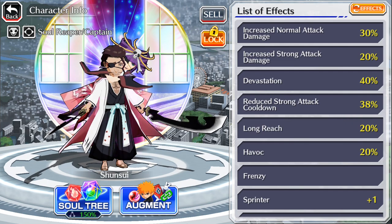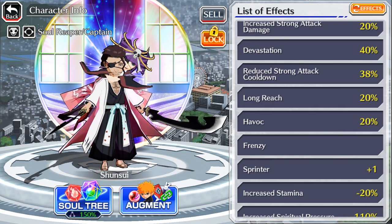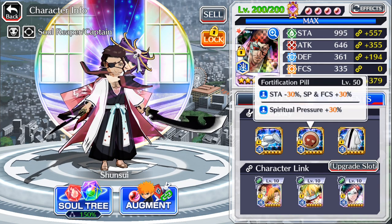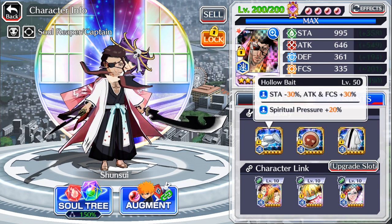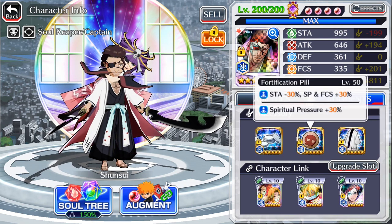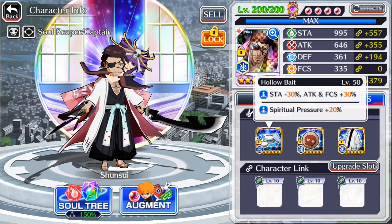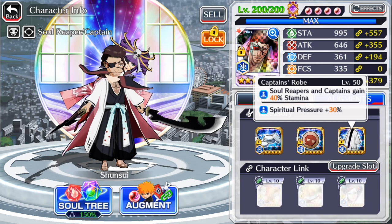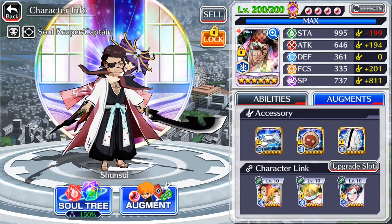Deva — D-E-V-A — stands for devastation. Long Reach, we just say Long Reach. Havoc is just Havoc. Frenzy is Frenzy. The Yuki Pupples combo is something I started saying as soon as they dropped because that's just the way to run characters. I call this the crack cocaine combo — or the bait pills combo — just because they kind of look like drugs. Technically it's the bait pills combo, or at least that's what I call it.